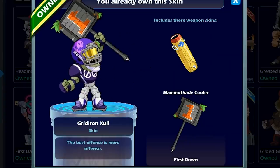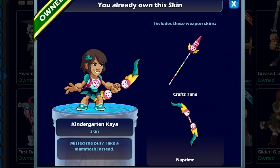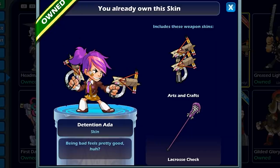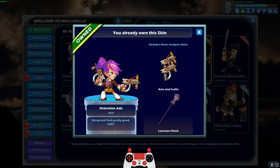We got Gridiron Zul. We got Kindergarten Kaya, one of my favorite skins in the game. We got Detention Ada. I love this one. The blaster is being made together with like a paper, a toilet paper roll thing, cardboard, pencils, rubber bands. I love it.